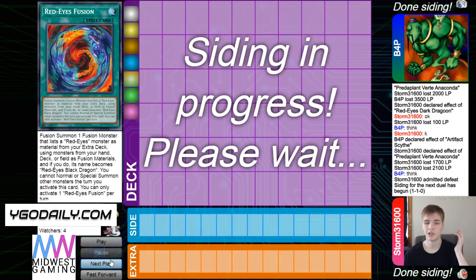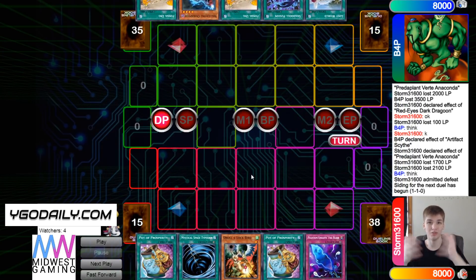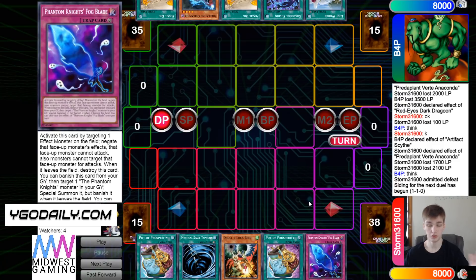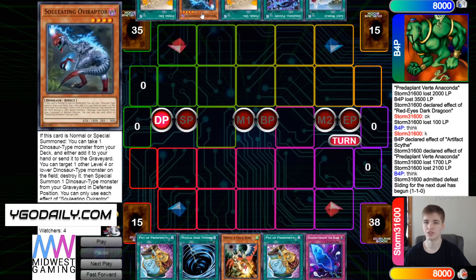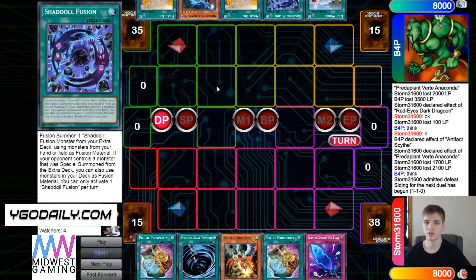Moving on to game three, the PK player decides to go first — they have a pretty good matchup, you know, Fogblades go burr. Opening hand is Prosperity, MST, Prosperity, and Fogblades — so far not a good hand. Then Dino has Lost World, Shadal Fusion, Fossil Dig, OV, and Fossil Dig. This is pretty good going second, though they don't have any hand traps.